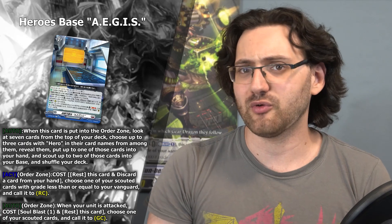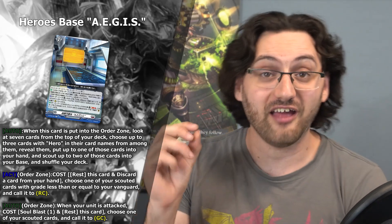This is why you want to play as many copies of this card as possible — it's essentially a plus mechanic. You turn this card into another card in your hand, but you also scout two cards, filtering from your deck. The second effect: act from order zone — cost: rest this card and discard a card from your hand — choose one of your scouted cards with grade less than or equal to your vanguard and call it to the rear-guard circle.